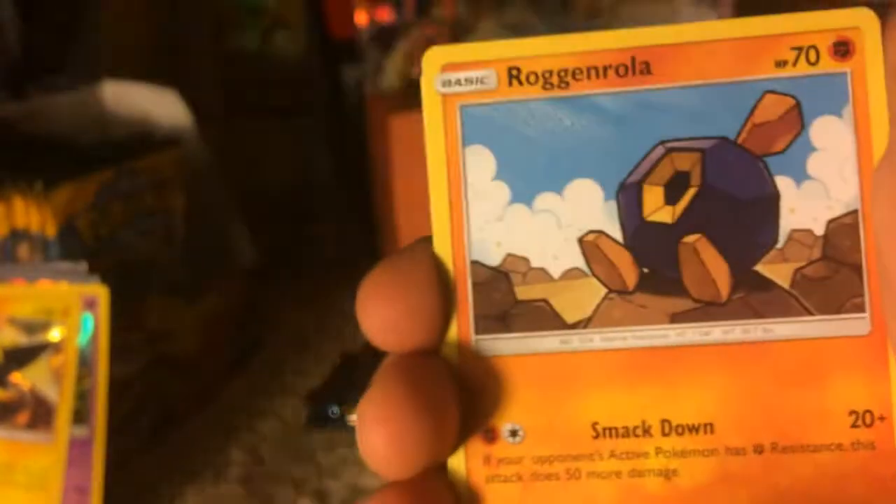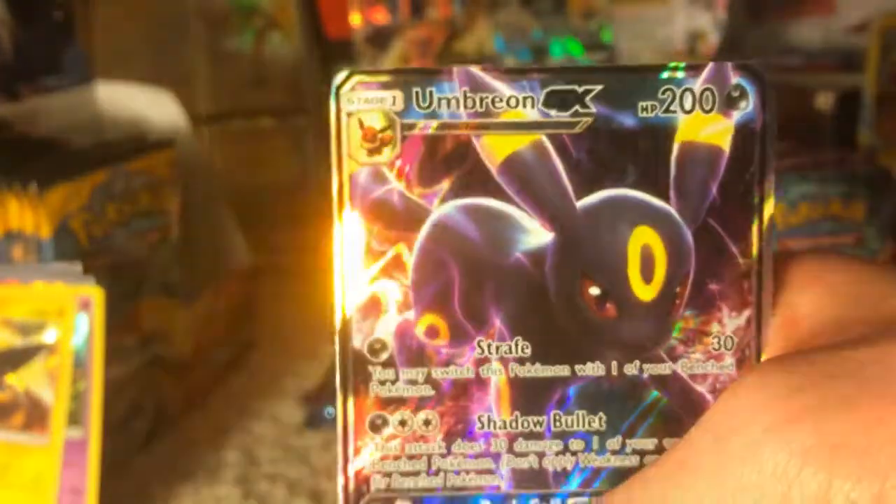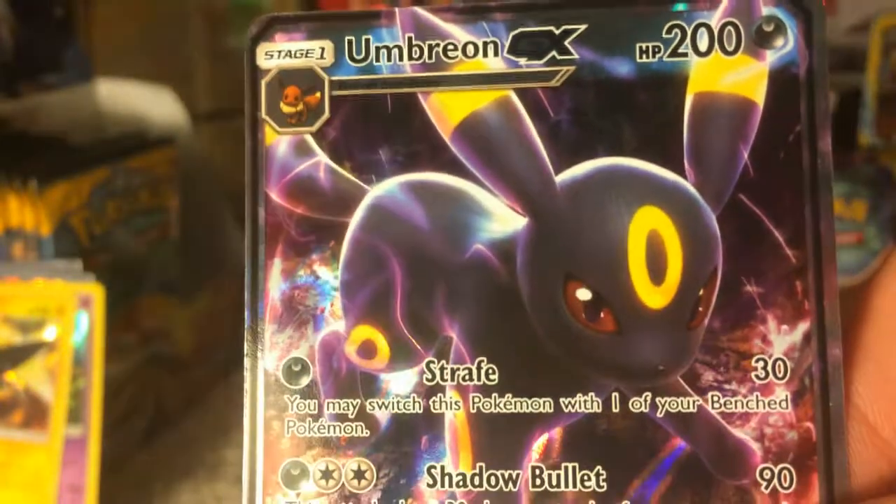I think we have three packs left — yes, three packs left. We have a Morelull, Skarmory, Caterpie, Sandygast, Roggenrola, Fire Energy, Scramble Switch, DCE, Mimikyu, Reverse Holo Cutiefly, and — oh! Speaking of Umbreon — an Umbreon GX! Look at this guy, so cute. Not really, but he's awesome. I buried my sleeves with the empty packs.